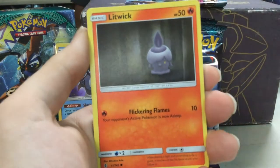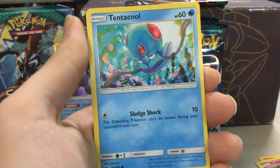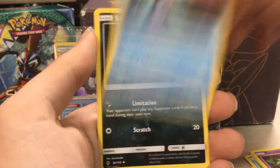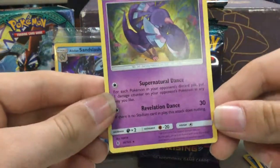We got Litwick, Focus, Tapu Lele, Tentacool, Passimian, Oranguru, Grass Energy, Aqua Patch, Marill, Sableye, Reverse Pan Cham, and Oricorio.